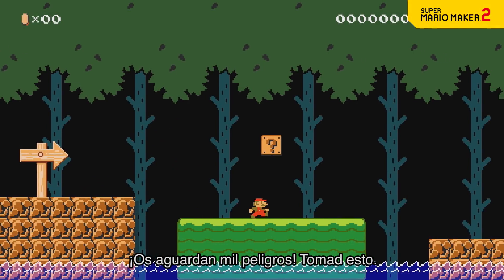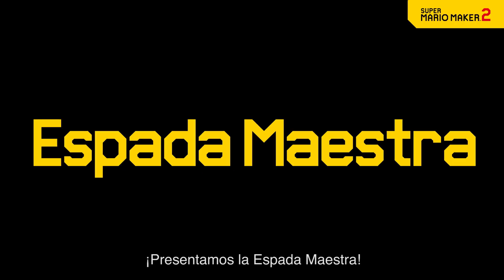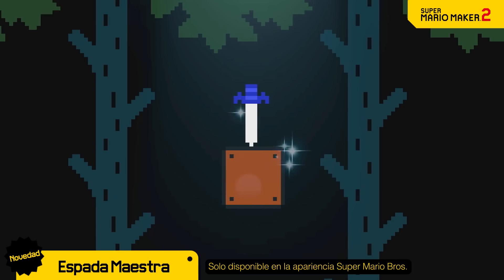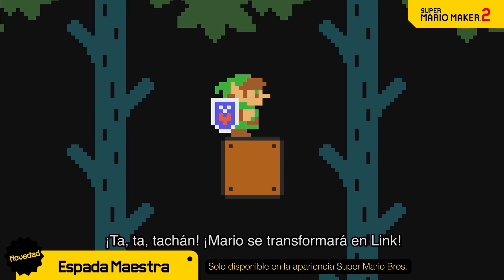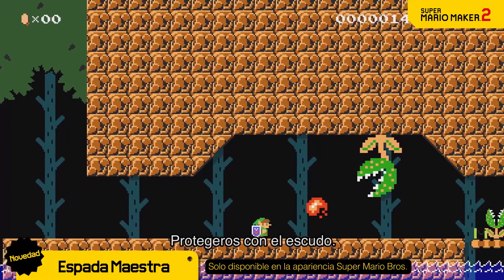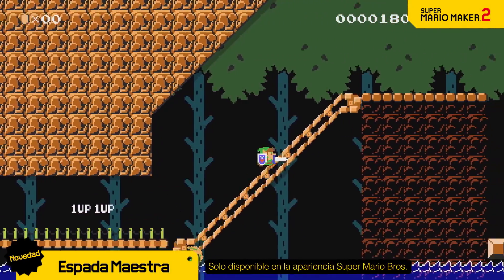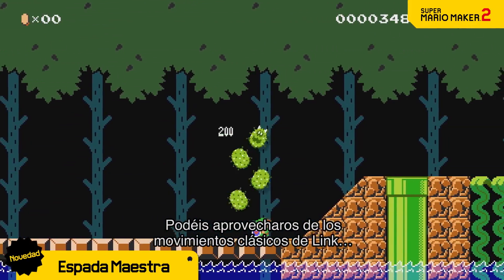It's dangerous to go alone — take this! Introducing the Master Sword power-up. This familiar item is from the Legend of Zelda series. Pick it up and... da da da da! Mario transforms into Link. This new look isn't just for show. Attack with your sword, guard with the shield, dash attack, and down thrust — you can take advantage of Link's classic moveset.